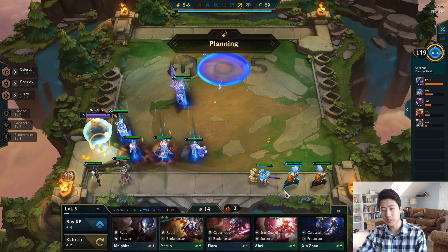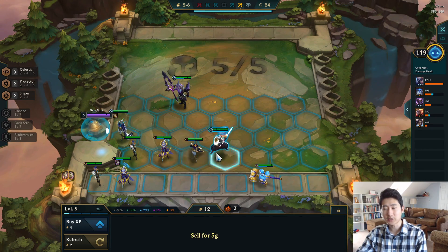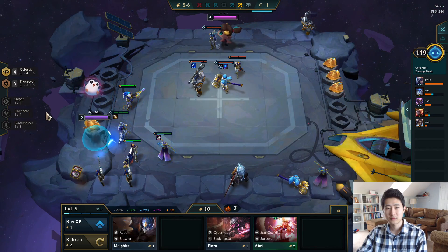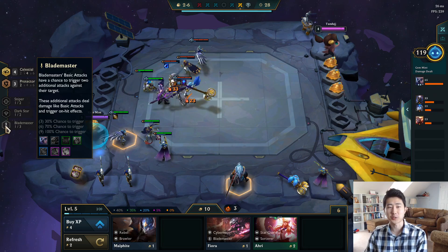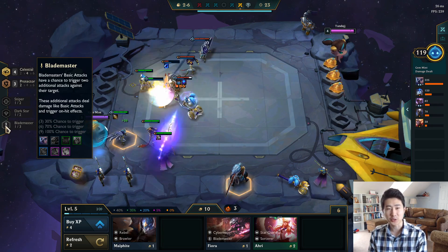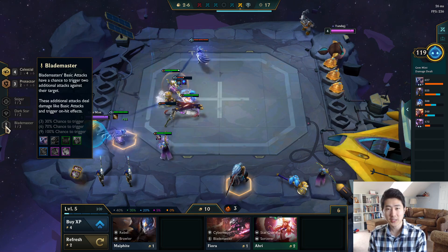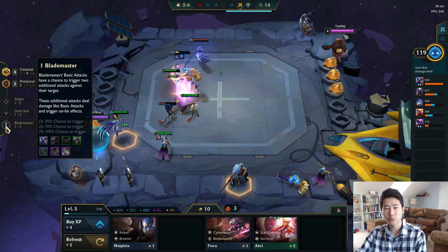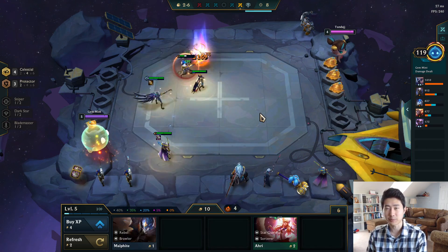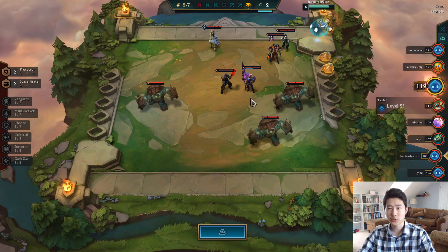Let me buy this Yasuo just in case. We also have Zilean out so four celestial will be better here. I really want to try six blade masters — they got a buff so now they have 70% chance to trigger on-hit effects. The problem is if you don't get a lot of good blade master items, it's hard to play this comp. You're not going to do well if you play six blade masters and have very awful, like terrible, offensive items. Blade masters love offensive items.